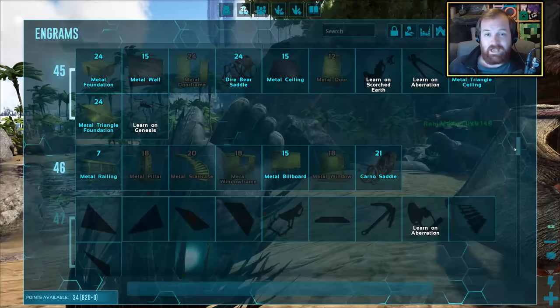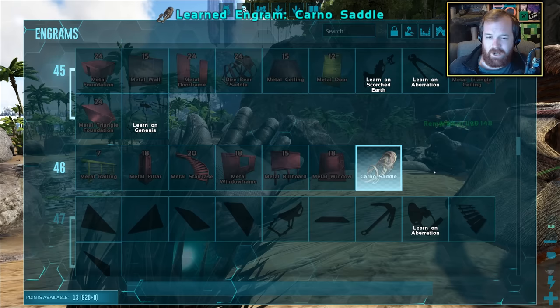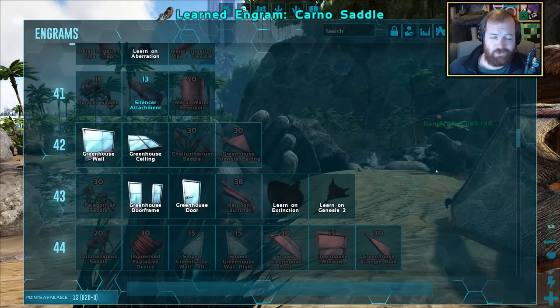With another level up, we've got the Carno saddle. I'm going to take it - Carnos are a great all-round tame, much more tanky, but a great tame to have.